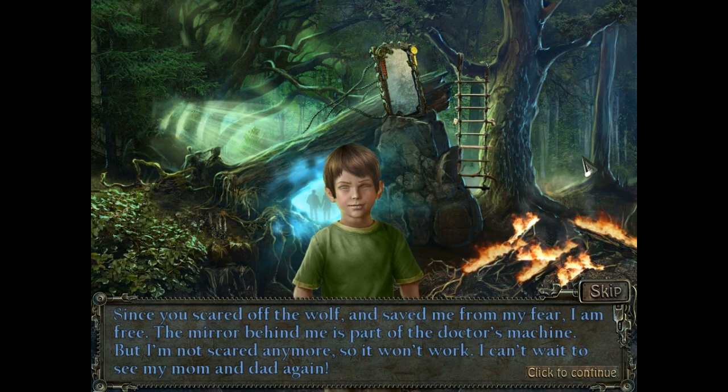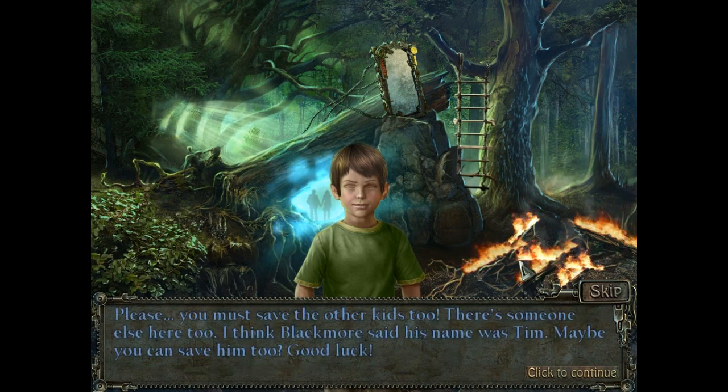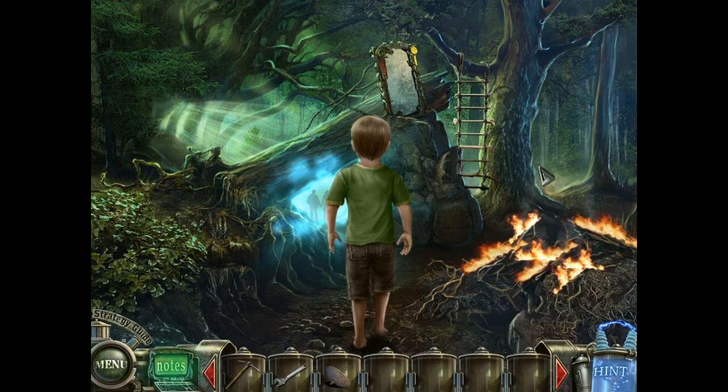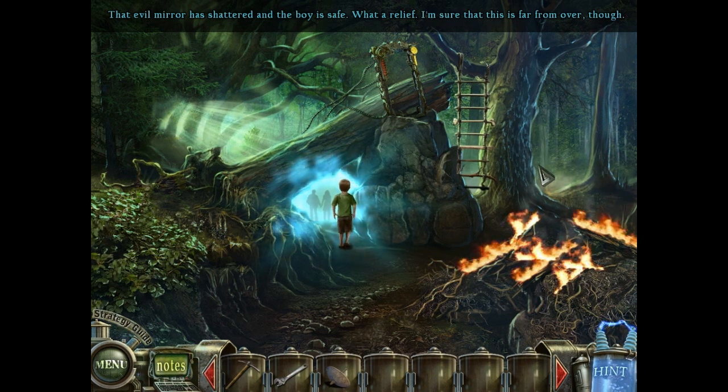The boy says: I can't wait to see my mom and dad again. Please, you must save the other kids too. There's someone else here - I think Blackmore said his name was Tim. Maybe you can save him too. Good luck. Tim's the person we're trying to save! We came all this way to save Tim! And we're saving the children too, which is nice.